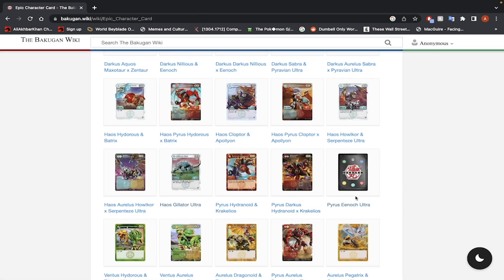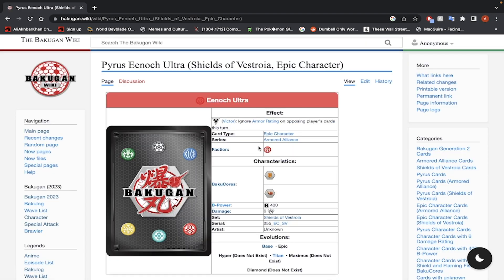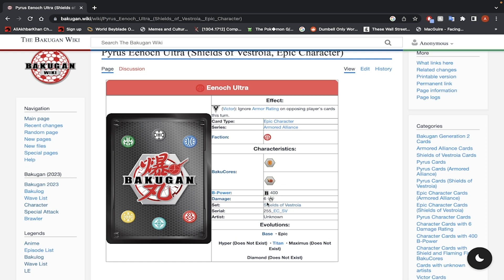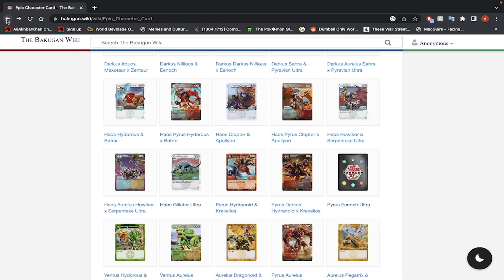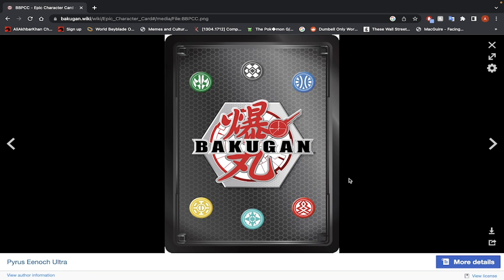Pyrus Enoch Ultra — 400 B-Power, 6 damage, victor ability: ignore the armor rating on the opposing player's card this turn. With the Fire Fist, that's going to be 12 damage, which is over the 10-damage minimum. If you want to use this Bakugan and you're having a hard time with armor ratings, sure — use it.